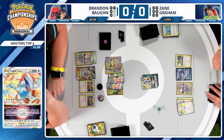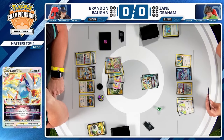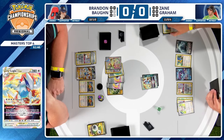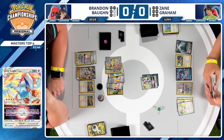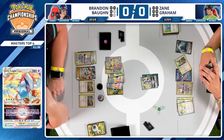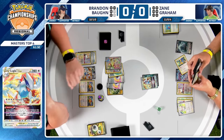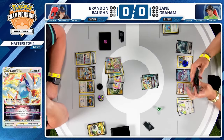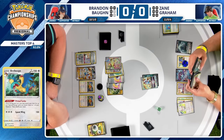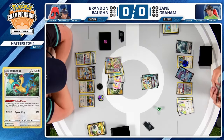We might even see a single Archaeops hit the board — that just feels so devastating. But you've got to figure out the best way to keep yourself in this game. It's just going to be the single Archaeops, and even if you take a knockout onto Brandon's Lugia, a Boss's Orders to target up that Archaeops means there will be little to no response for Zane in terms of getting attackers streamlined for the rest of the game.